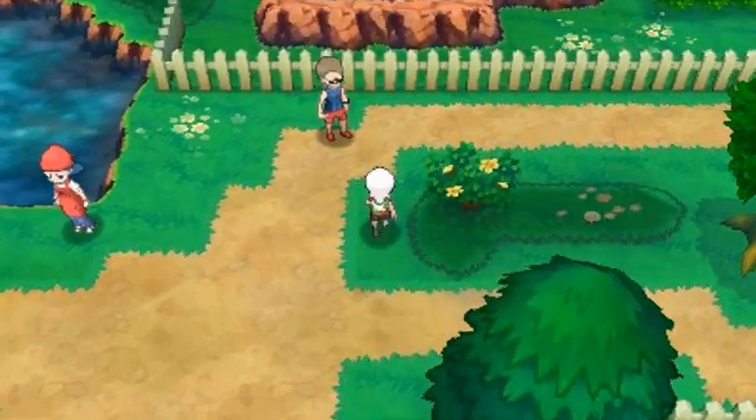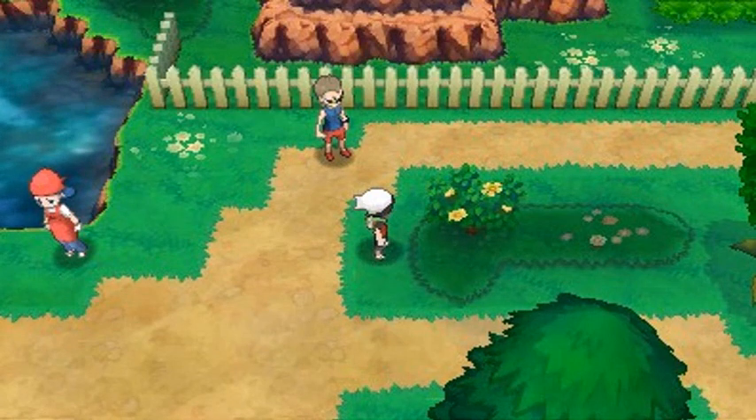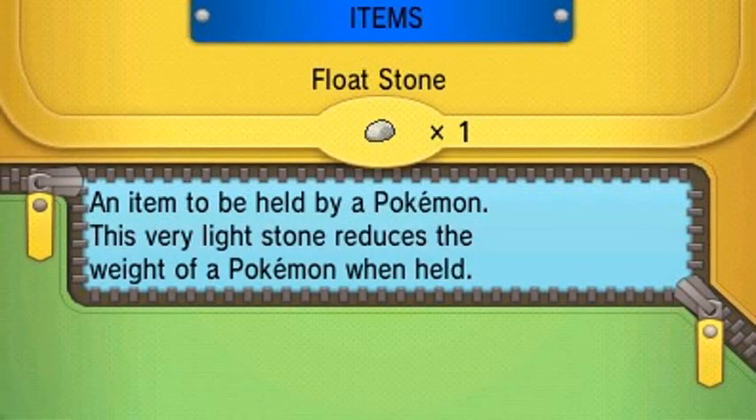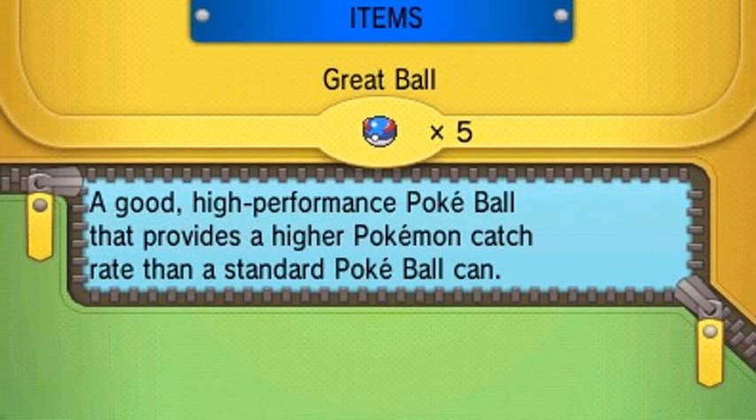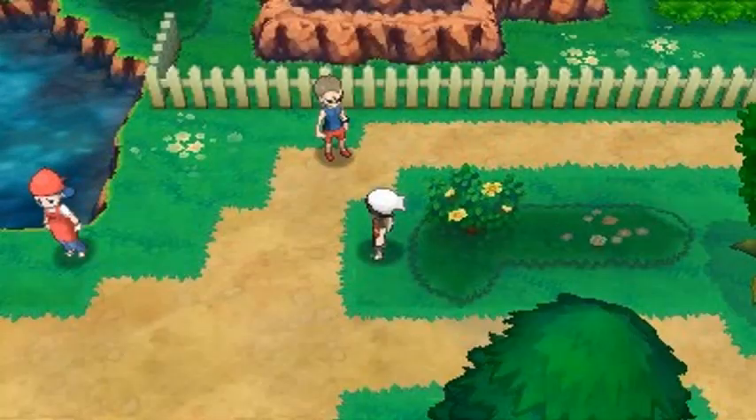Let's go ahead and heal up my Pokemon first. That's not the right item — let's use a Super Potion. Waste those potions. Give that to Toxic Batman. There we go, another 20 HP. The training continues.